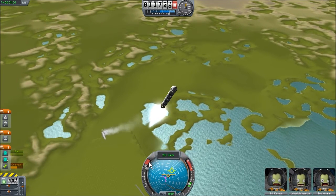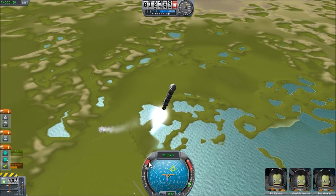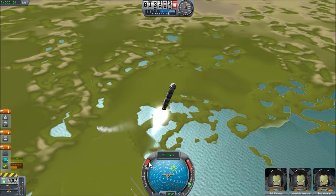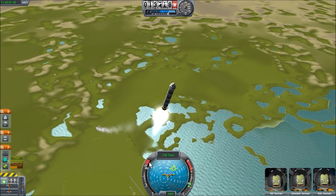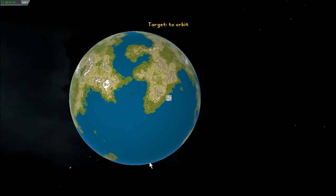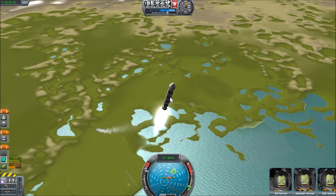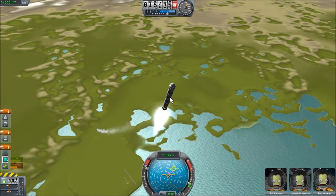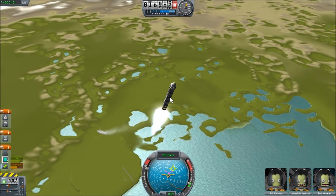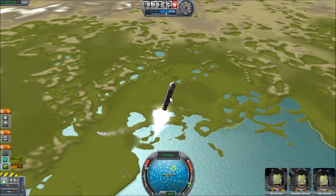This is the 0.11 experimental release — but probably by the time you see this video, it'll be the full release. It has a map feature which gives you an idea of what the orbit looks like. You can see the capsule and the apoapsis, which is the highest altitude. Right now it says 17 kilometers, meaning if we turned off our engines, we'd cruise to about 17 kilometers and then fall back to Earth. We want to get that up to about 100 kilometers.